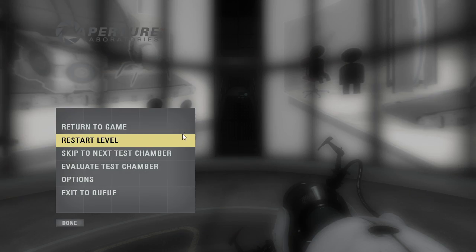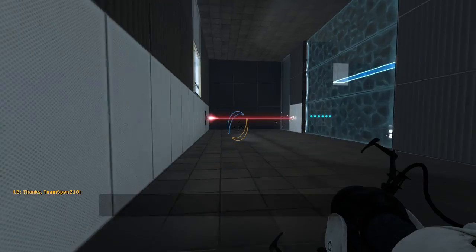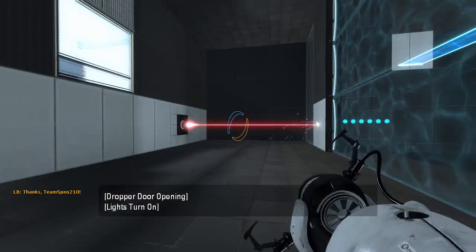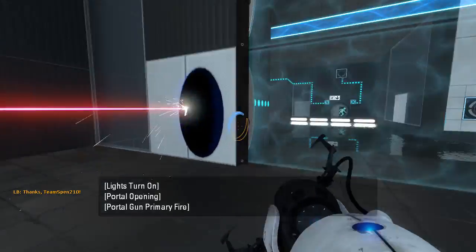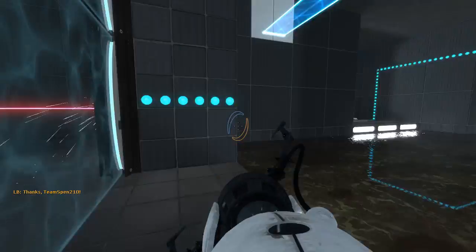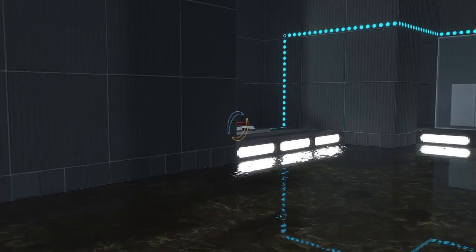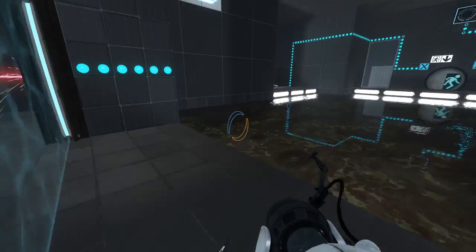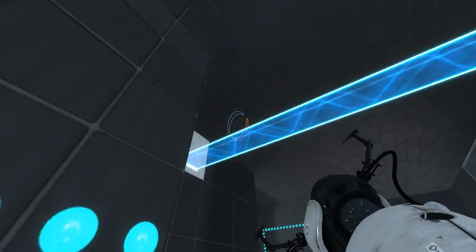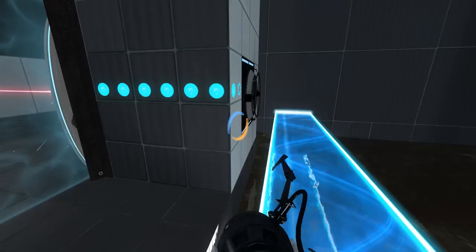Alright, he requested I play this, so let's get started. Some laser right away, and I think we could also potentially use it right away. That's our requirement for the exit — we also need something on that button. A cube, probably, because it looks like a cube button. We can also do this and that, which would allow us to get up on the light bridge.